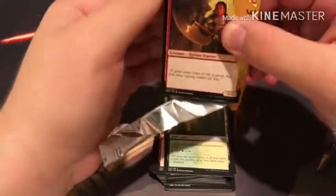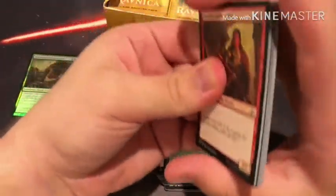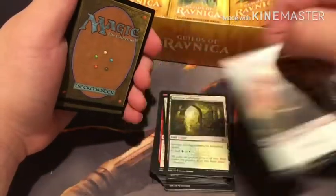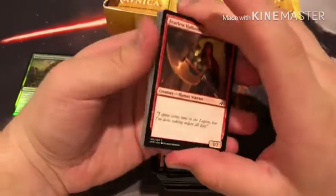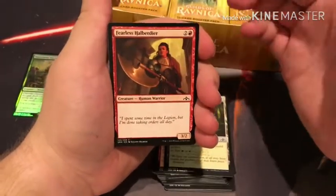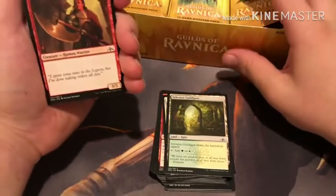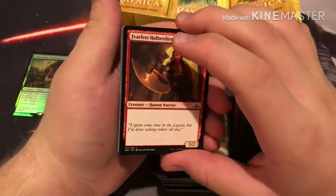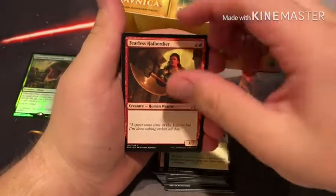I think my favorite guild in this set is probably the Izzet at the moment. I like Selesnya a lot too, and I like Simic the most, but Simic is not part of Guilds of Ravnica — that's why. Ravnica Allegiance, or whatever it's called, I'm looking forward to that.